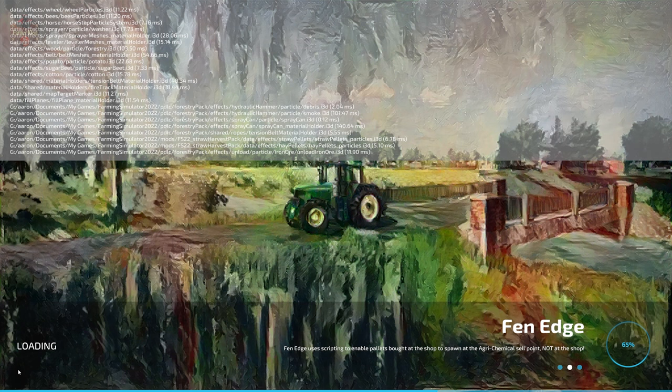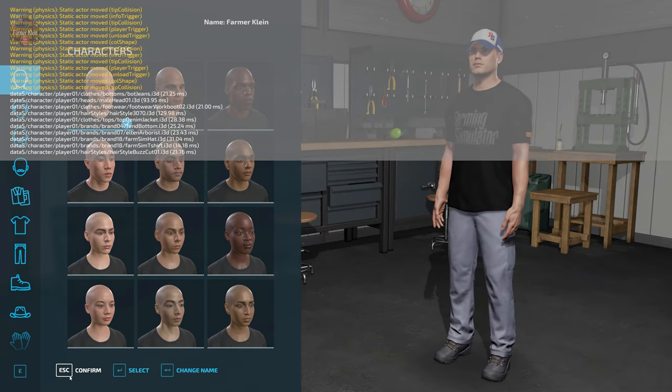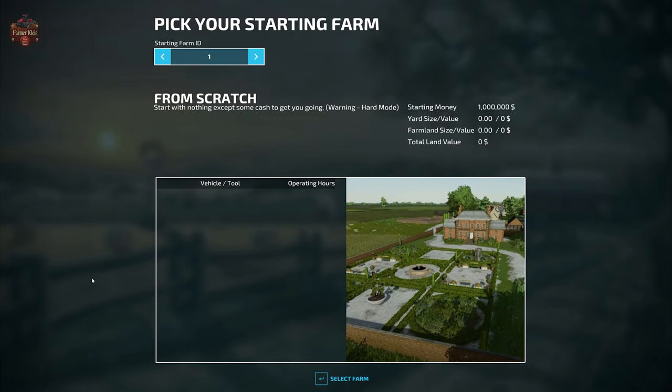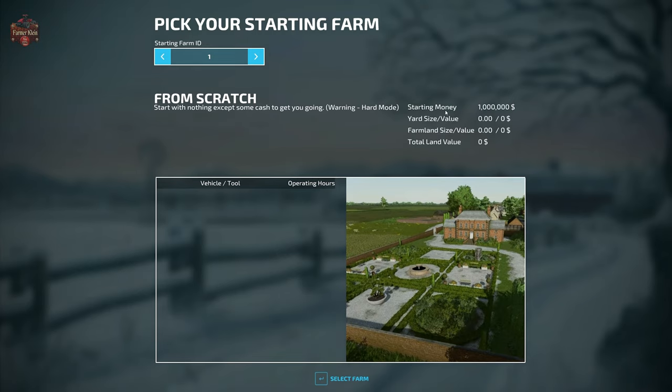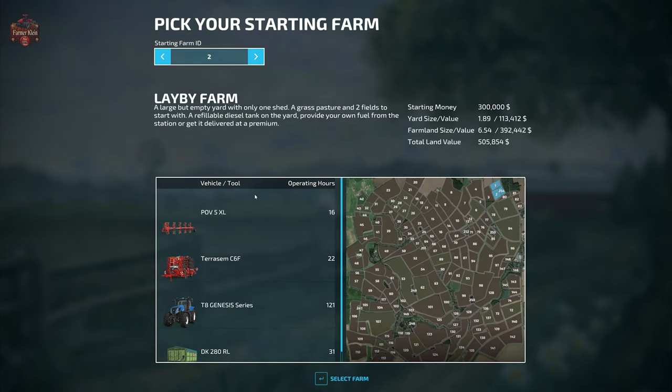With the Pick Your Own Starting Farm activated, before we fully load into the map we get a menu presenting 10 different starting options. Farm 1 is a from-scratch farm — start with nothing except some cash. Warning: hard mode. All of these options are shown on New Farmer mode; if you load in Farm Manager or Start From Scratch the starting money will vary. From Farm 1 we start with one million dollars, own zero land, and have zero starting machinery.